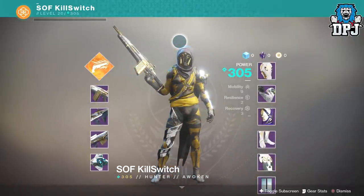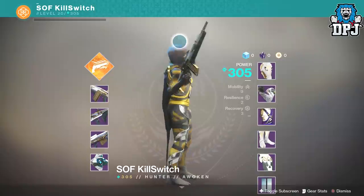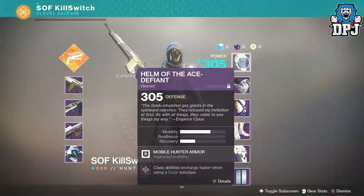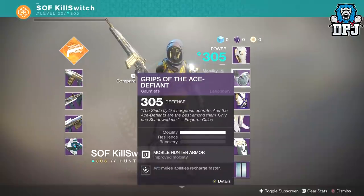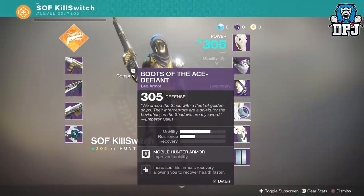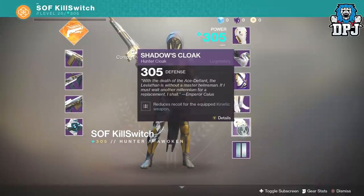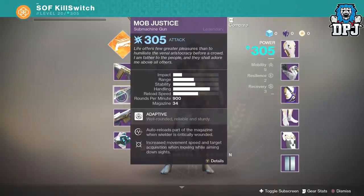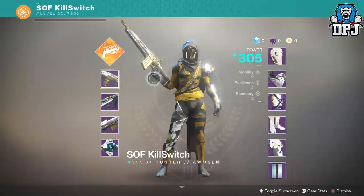On screen now you can see my friend's amazing looking hunter — it's probably one of the best I've seen so far. The hunter he is using was his first hunter he made and he actually got this to a 305 within the first week. He's just had to wait a couple of weeks while the raid was here so he could get that full raid gear, but he did get a 305 within the first week, and here is how he did it.